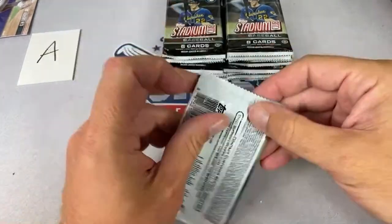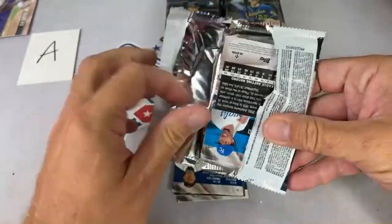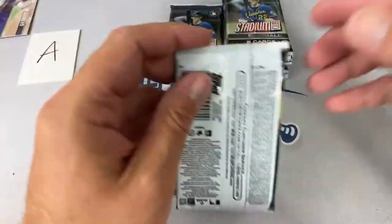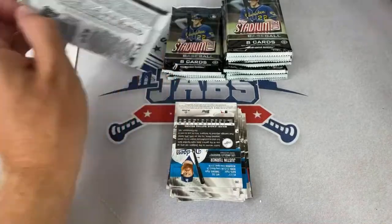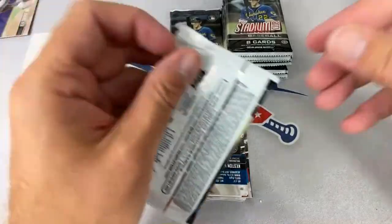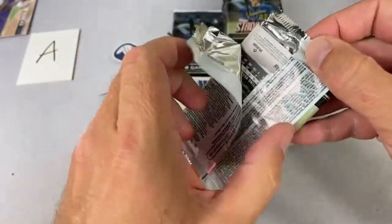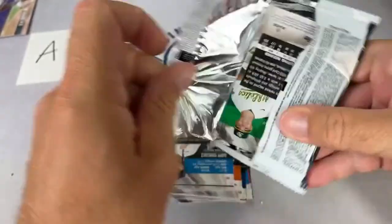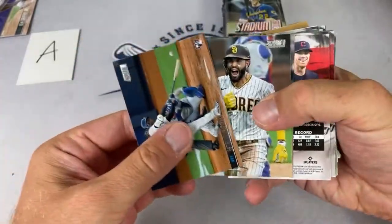A lot of serious collectors get perturbed by relics, but I've seen kids — including my own — open boxes and get super stoked over a relic. Big League should be coming out soon too, speaking of cards for kids. I thought it was supposed to drop July 2nd but it keeps getting pushed back. Museum Collection is our next big release — cases of that are super expensive right now, almost $5,000. We'll be doing that one on July 7th.